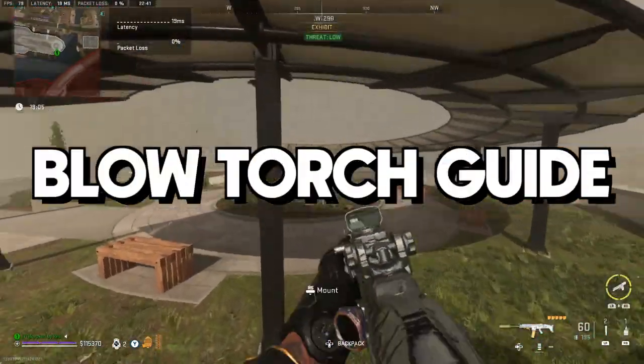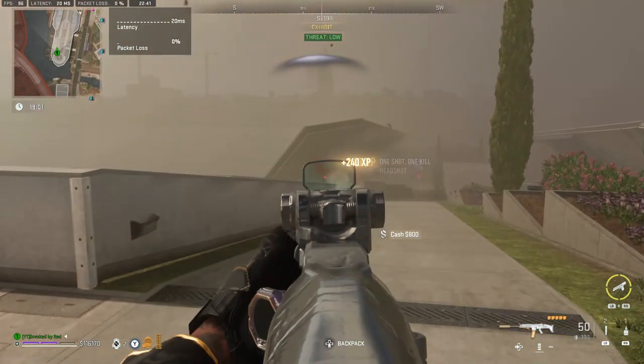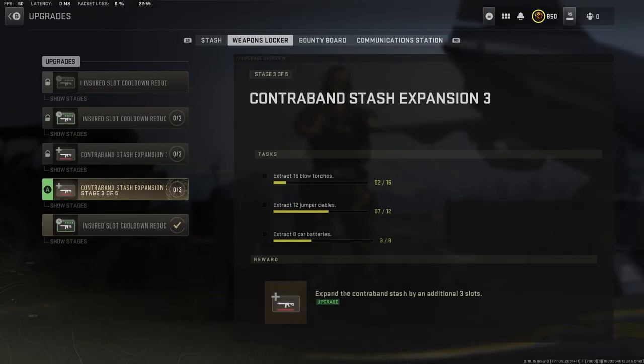Hello guys. If you're like me and you want to upgrade your forward operating base in DMZ, the menu thing that's locked behind SIDA requirements like extract a million toothbrushes, then you've probably seen this: extract 16 blowtorches to get 3 more contraband slots.